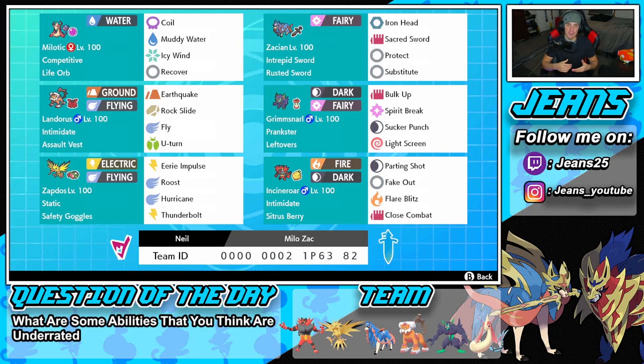Let's get started with the team preview. We got Milotic — the queen of this team — with Competitive nature and Life Orb as the item. If I can get Competitive triggered with the Life Orb on top, it's pretty much GG. We got Coil to set up stats, Muddy Water for STAB, Icy Wind for speed control, and Recover to get HP back. Right next to Milotic is Zacsian, one of the best restricted mons, with Rusted Sword, Sacred Sword, Iron Head, Protect, and Substitute.